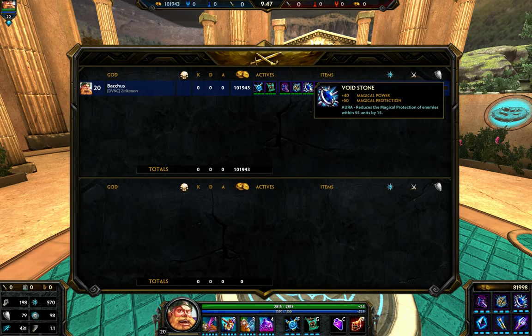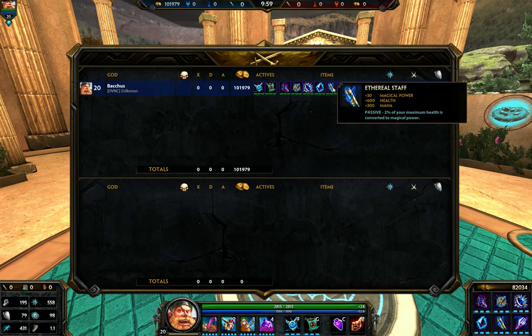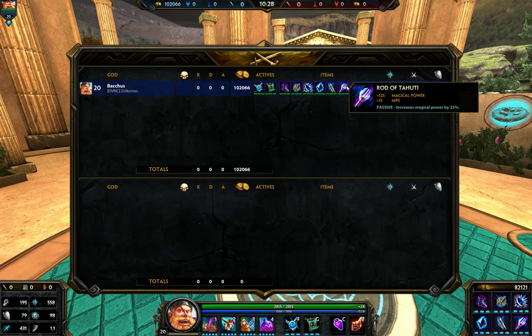Obsidian Shard is a really cheap, high-power item and the penetration is really nice especially against tanks with that 33% shred. Tahuti Staff — you want to be somewhat tanky since you're jumping into all of them, so having this amount of health is really nice. The mana lets you use your abilities more often, and the passive grants you more power. It acts as a nice hybrid item. I kind of recommend Tahuti Staff for all your tanky mage builds — it makes you tanky and gives you more power.